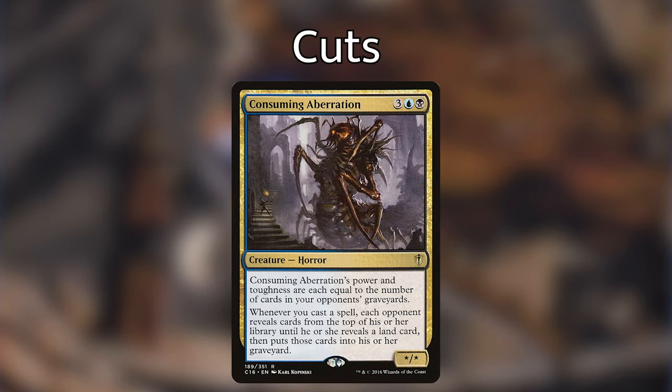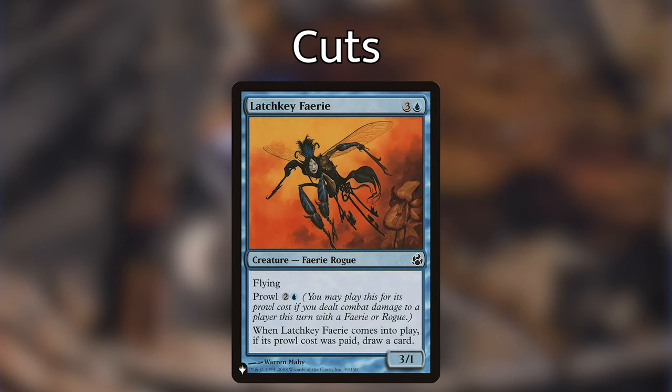Next I'm cutting Consuming Aberration — a creature horror costing three, blue, and black whose power and toughness equal the number of cards in opponents' graveyards. Whenever you cast a spell, each opponent reveals cards from the top of their library until they reveal a land, then puts those cards in their graveyard. It's not bad, but I wanted to steer a little away from the milling side to add more rogues or interaction. I'm also cutting Latchkey Faerie — a faerie rogue with flying and a prowl cost of two and a blue that draws a card when it enters if the prowl cost was paid. I just feel like there were better cards to put in.